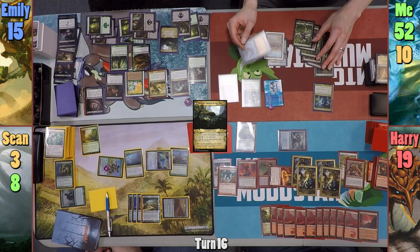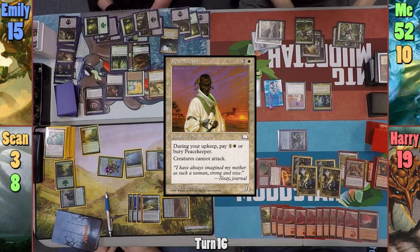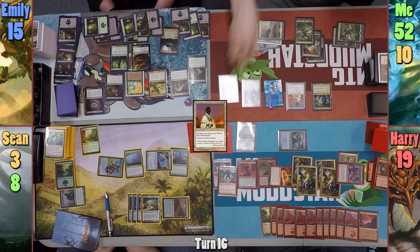At the end of Emily's turn, I sacrifice the Mindslicer to the Altar of Dementia to mill myself for four and have everyone discard their hands. I cast Demonic Tutor in my main phase and grab a card, then pay three to cast Peacekeeper and pass to Harry. Harry, at the end of my turn, taps Kiki-Jiki to create another token copy of the Tuk-Tuk Scrapper, destroying my Altar of Dementia.